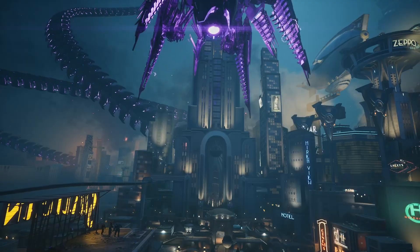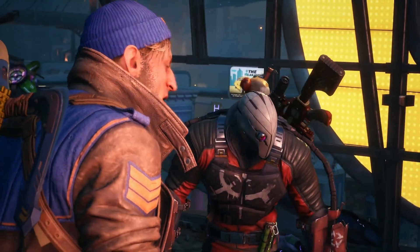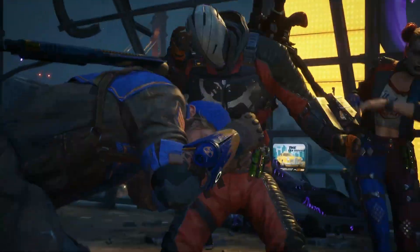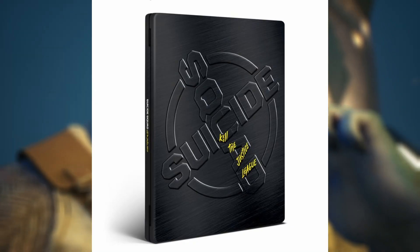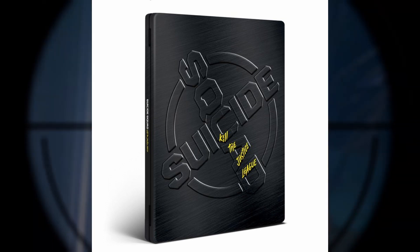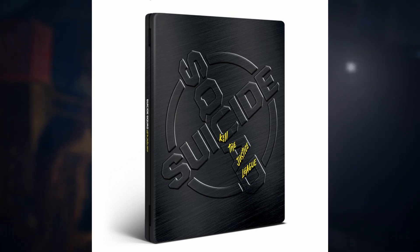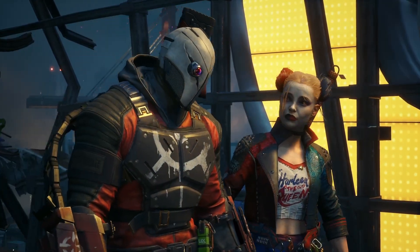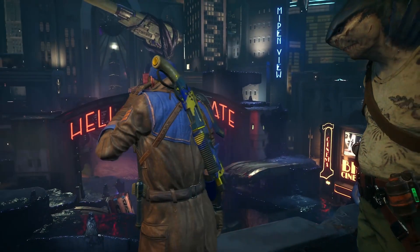Moving over to the pre-order bonuses for the Deluxe edition — you get everything from the standard edition: the Rogue outfits and the classic outfits. But you also get 72 hours of early access, meaning you can play on January 30th instead of February 2nd. There's also a steelbook, which will be an Amazon exclusive — it's simple, nice, and clean. I collect steelbooks, though I'm not sure I'm getting this one since I go digital now. As far as we know, there's no collector's edition.